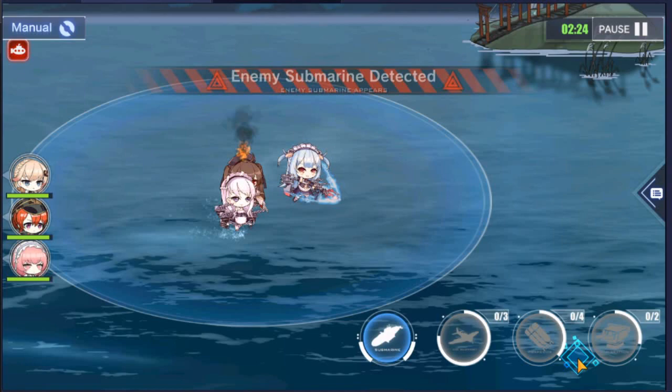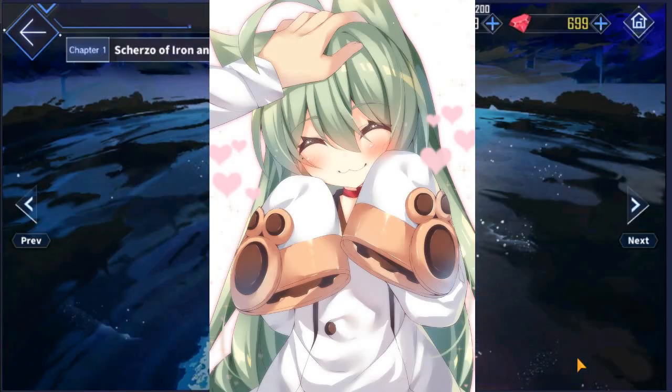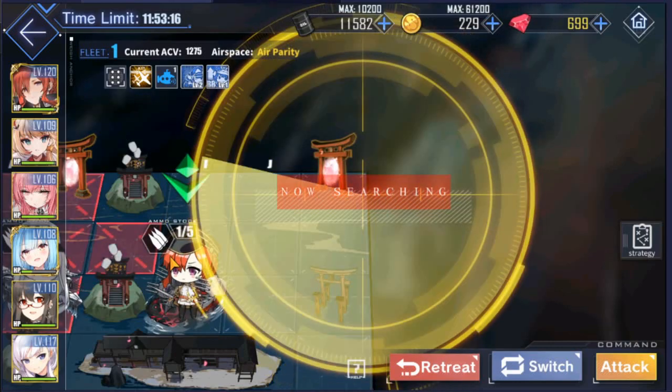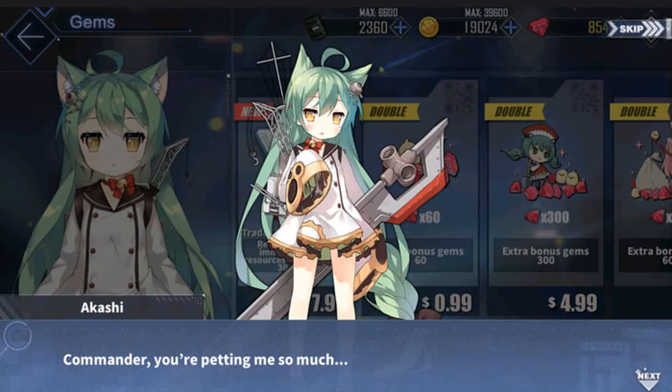Here is the bonus I promised: did you know that Akashi likes to get head pats? Yes, do it! Sometimes she will give you some loot like oils, coins, and bulins. But note — don't do it too much, she is not that desperate for head pats, you know?